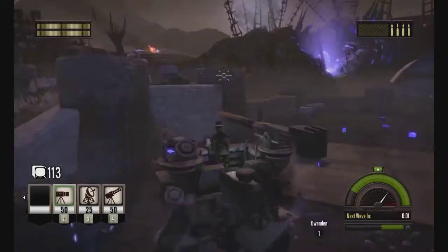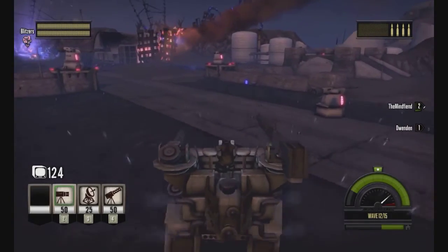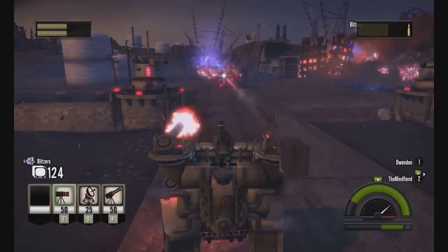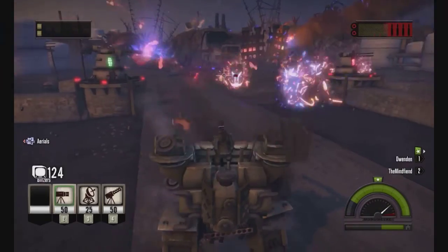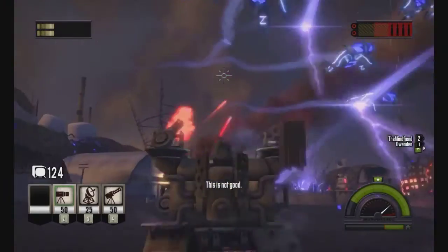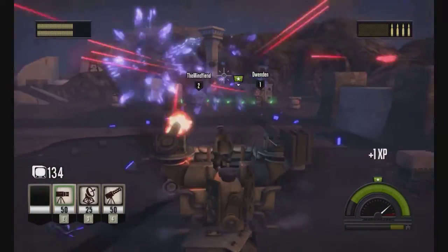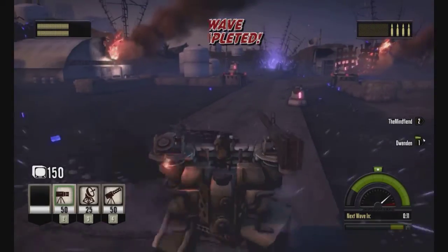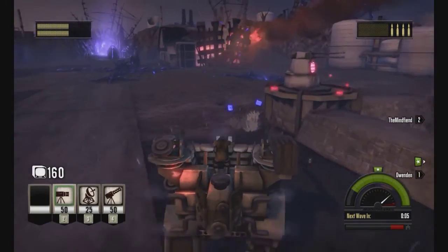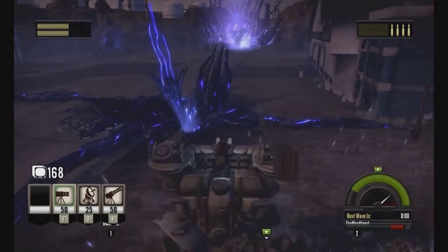That'll be like core pieces, leg pieces, and stuff like that — it can be random items we get from all that. Blitzers coming in — lots of blitzers and aerials. Bridge is dead. We need to drop some more stuff down, upgrade or something. I'm upgrading this aerial here, I guess. I'll just keep going and grabbing stuff.